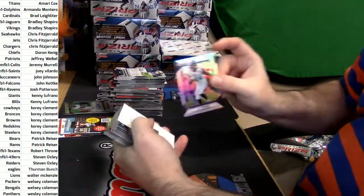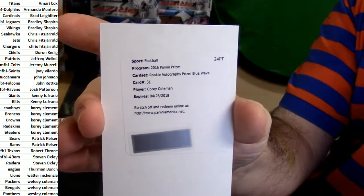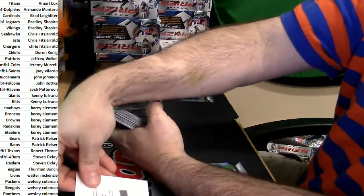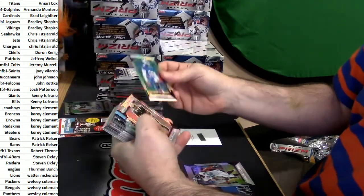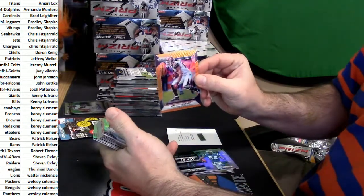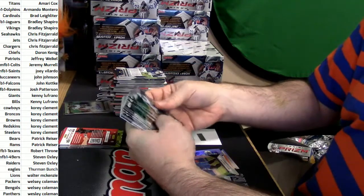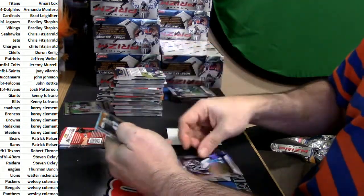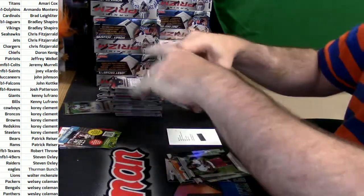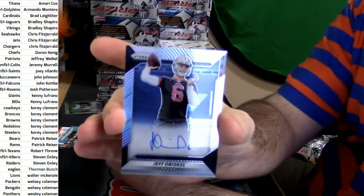TJ Yeldon refractor, a Prism blue wave Corey Coleman. He was a high school assistant principal. Jack Lawson, Michael Thomas rookies. It's a Jackson orange to 299 — Raglan rookies. I got three left guys. Fungus refractor, DeMarcus Ayers orange to 299 Steelers, DeForest Buckner and Keith Marshall rookies. Three remaining — Amari Cooper refractor for the San Francisco 49ers.